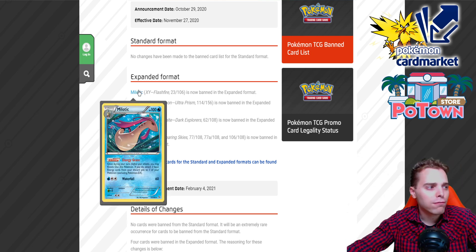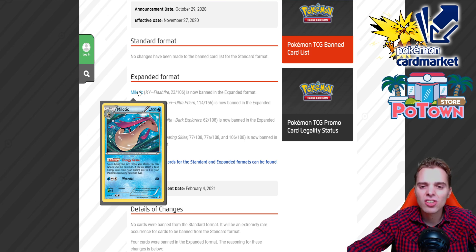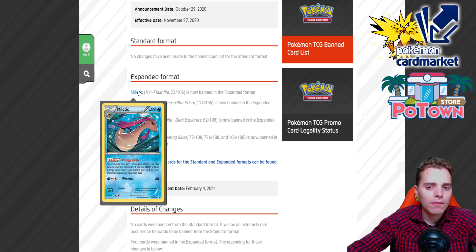Milotic — the one from Flash Fire that has the Energy Grace ability — will be banned from the expanded format starting on the 27th of November. The crazy thing is that they didn't give it an errata or anything; they just state it's banned, and the reason for that is that it's very powerful. You can use its ability once during your turn — you may knock out this Pokémon.